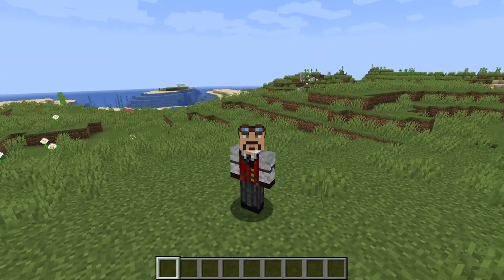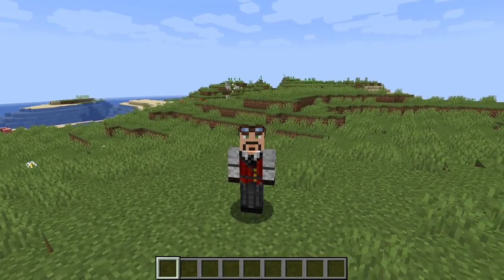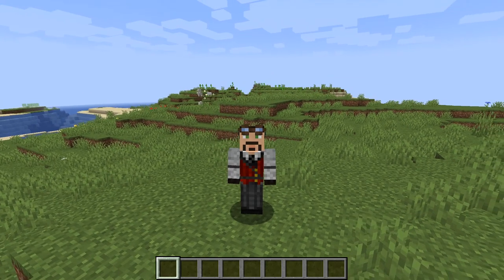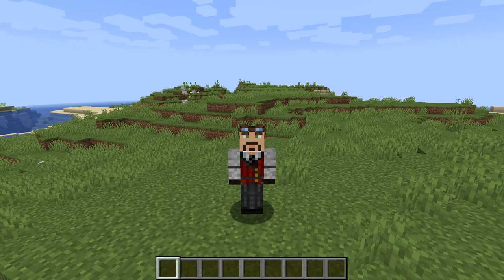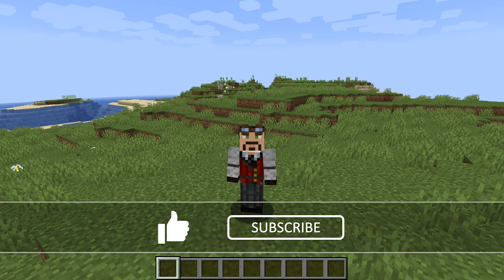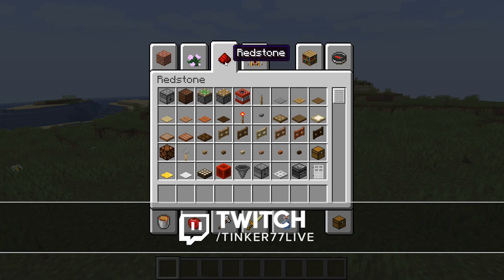Hello everybody, welcome back. This is Tinker77. Today we're going to go over something with some redstone that I'm kind of interested in because I honestly don't know anything about it. We're going to try to do some stuff with flying machines — I'm going to try to suss out what's going on with them, how do they work, and see if I can make one. So I think the first thing we're going to do is pick out things that I think we would need. I went to the redstone tab.